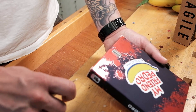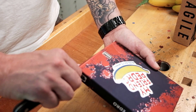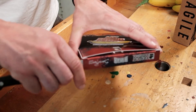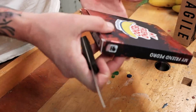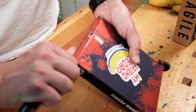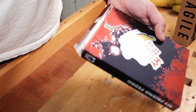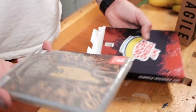As usual, I always open from the bottom of the box, because I don't want the creases. So let's just open this super carefully. This one was kind of difficult to open. There we go. I don't want to destroy it. So inside this collector's box we have the game.